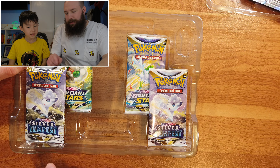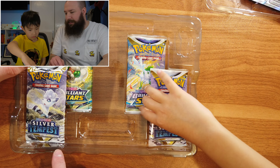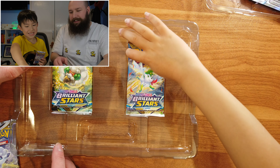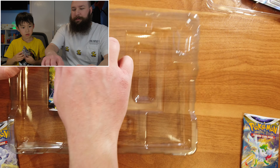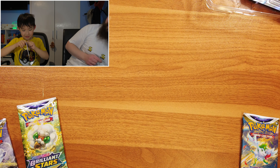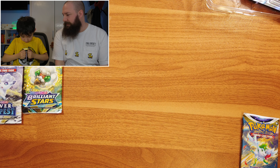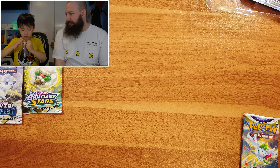So this time we've got two Chilling Reign and Volcanoes for the Silver Tempest. So this one's mine, that one is yours. What brilliant styles do you want? There we go, so this one would be mine. Let's see who pulls the rarest card.